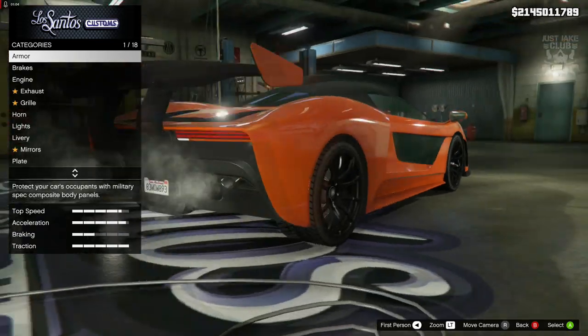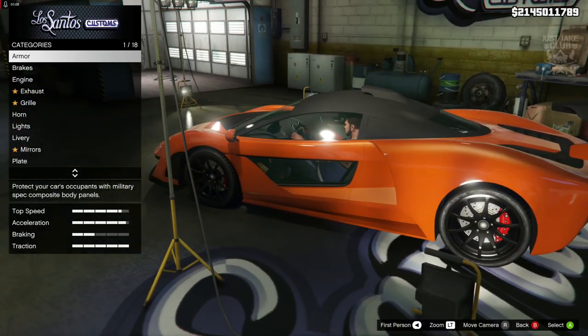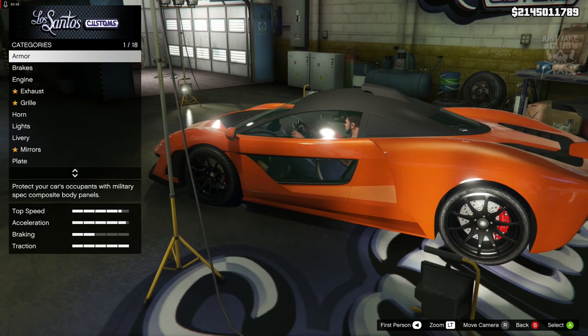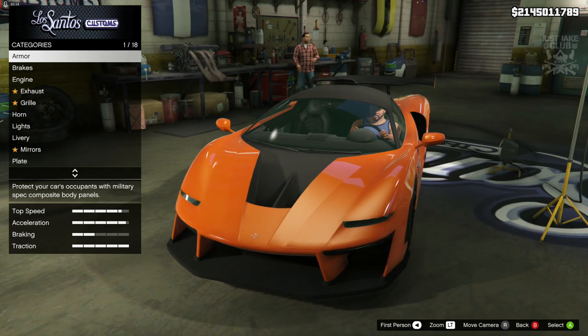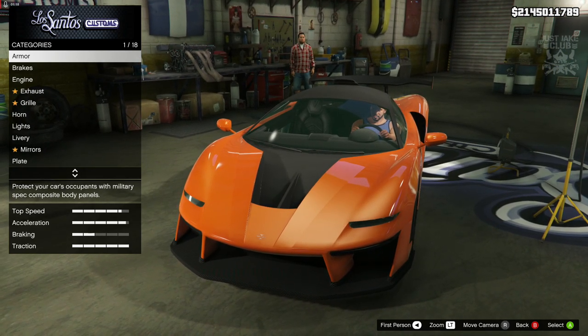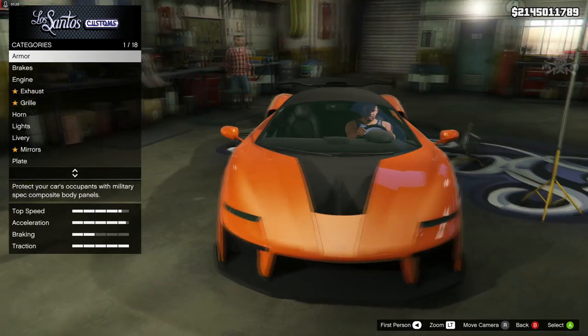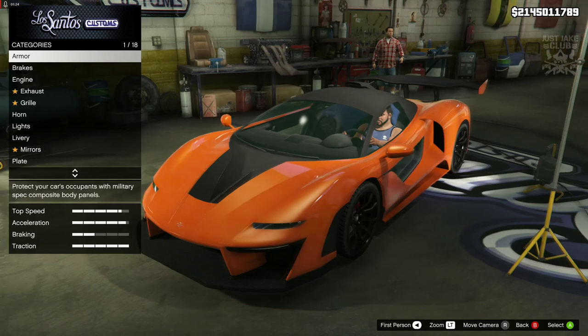Even that spoiler still looks really cool, and I love the way the side of this car looks with the see-through door. I'm actually really impressed with the way this looks because a lot of the supercars look pretty much the same. It's also got quite a nice interior in there. Yeah, first impressions I'm really really happy with it.